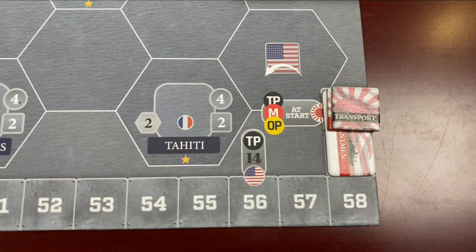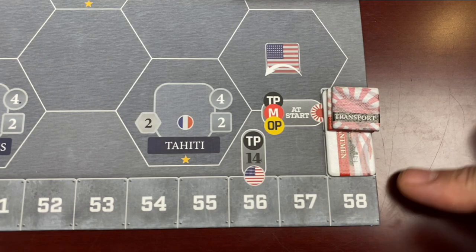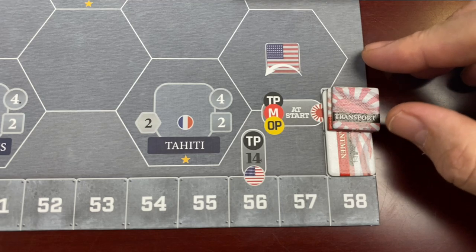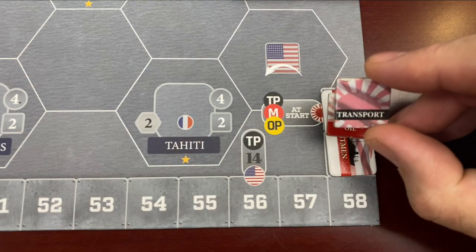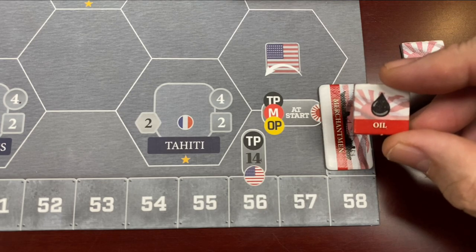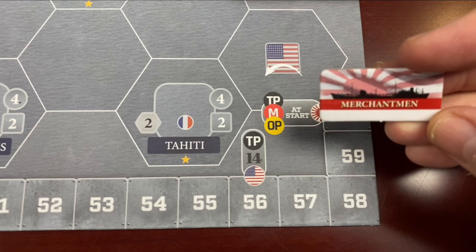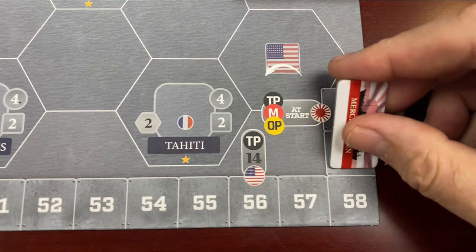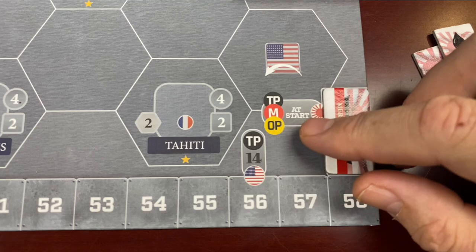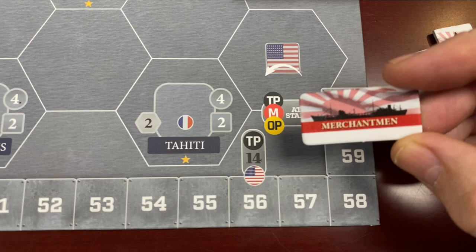All of the status markers are set up in their appropriate places on the 60-point track printed onto the game map. We see the Japanese transport points that they use to do their moves. Their oil points start at full capacity at 60, and the number of merchantmen — which is used to generate the transport points for a following turn — is set at the maximum of 60. As the game goes on this will diminish, and the starting point for the Japanese transport points will go down turn by turn until the end of the game.